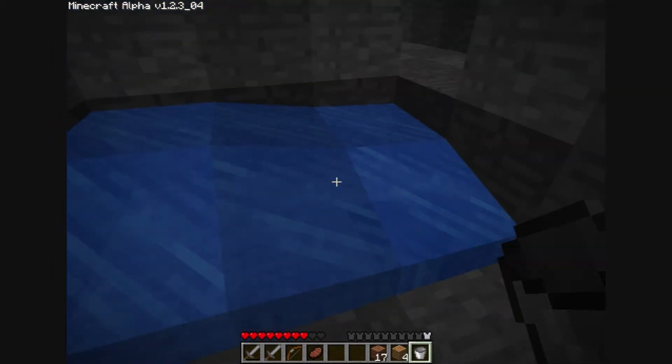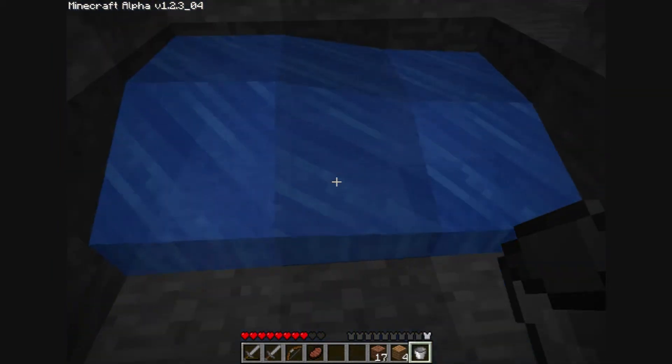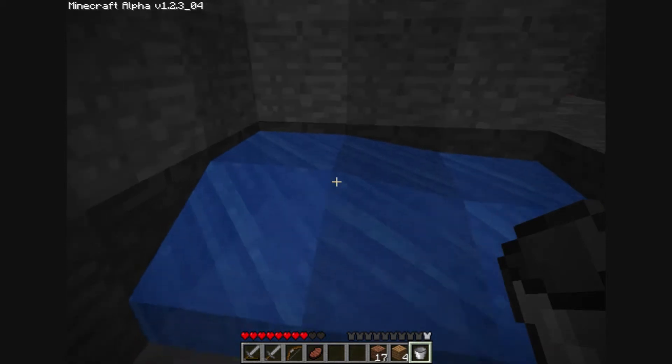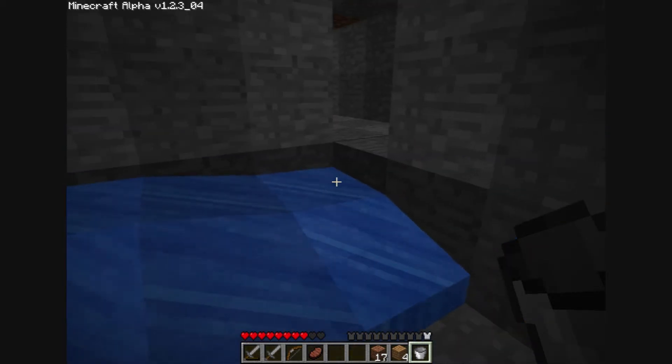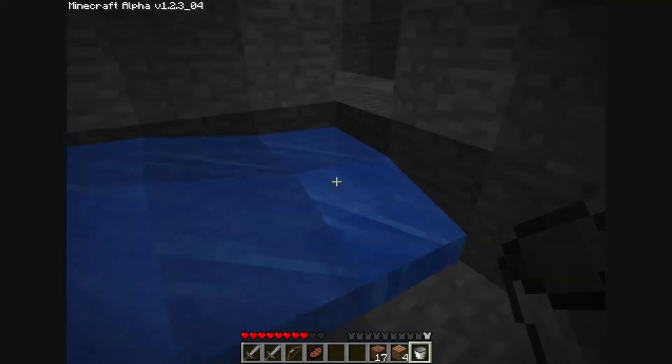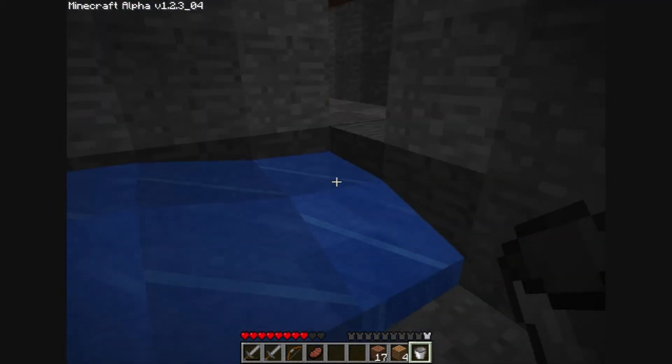I don't know why it's not over here, but anyway, water spreads. Now if you notice, I placed one block of water — I guess you could call that a block — but it gave me all this. So you're thinking, oh, why don't we just collect this and get extra water, infinite water from one block? That's not true.